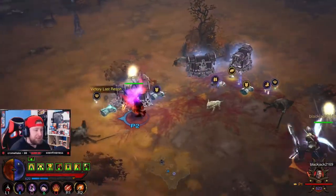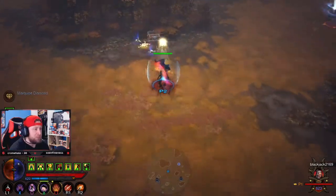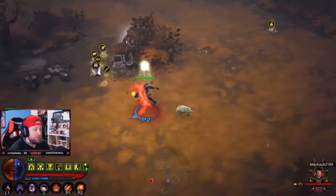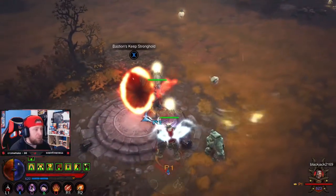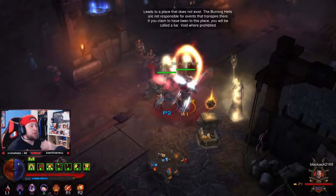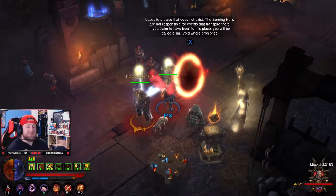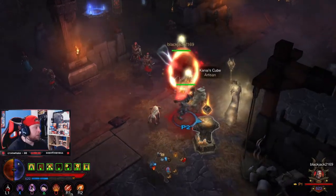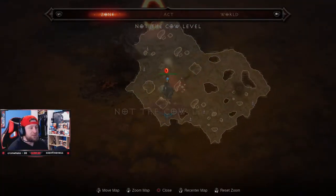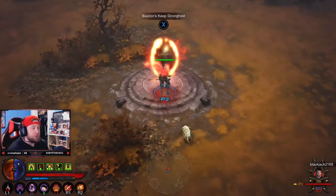Instead of going back to town, we're going to go back to the portal to show you how this works. We go back through it — Basin Keep Stronghold. Now, like we mentioned earlier, this is only going to be open once per game. Now that we've beaten it, if we back out and come back in this portal is not going to be here. If we go back in, it's complete — there's nothing here. This portal is just nothing now. If you want to come back in here for nostalgia purposes, feel free, but the cow level is done.